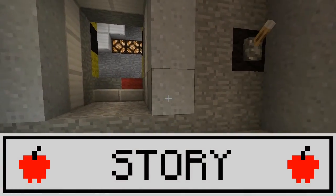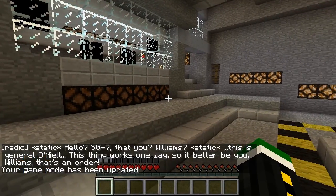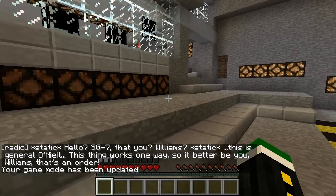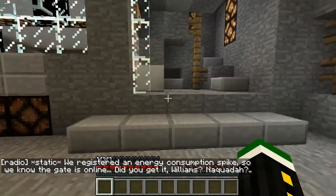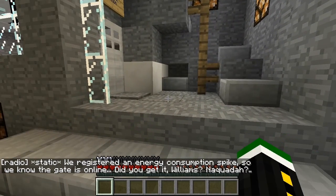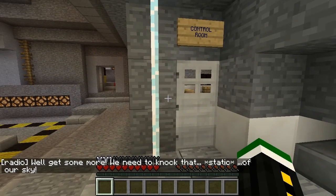Story. You are a member of the SG7 team and after Earth is attacked you are tasked to save it. The main plot of the map is interesting and engaging at first, but is sadly so thinly stretched that it loses its importance and only really serves as a reason for you to visit different planets.